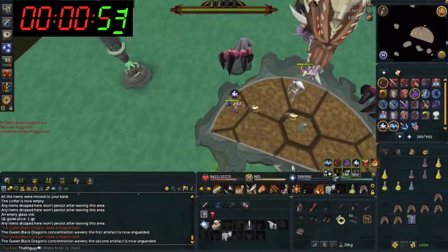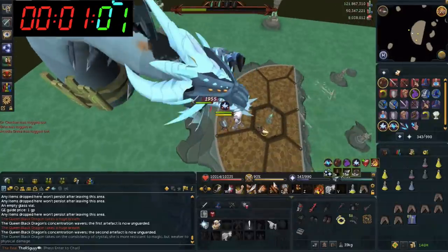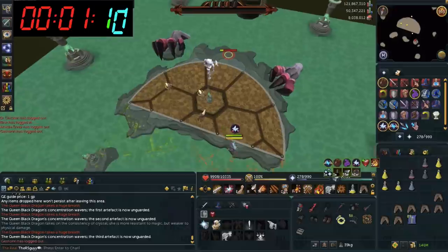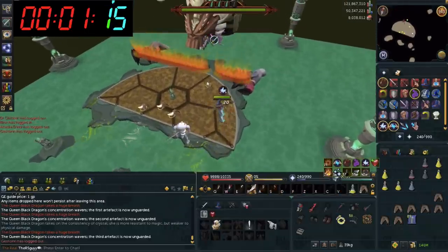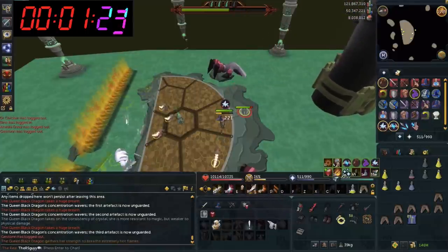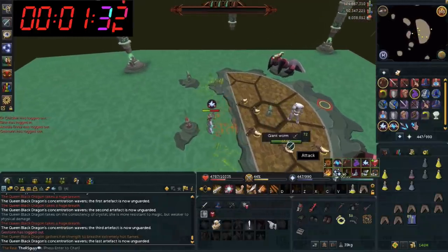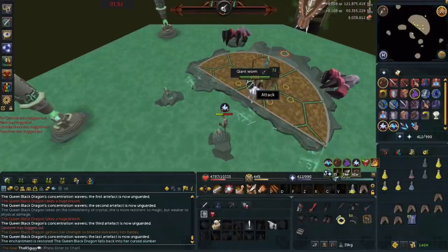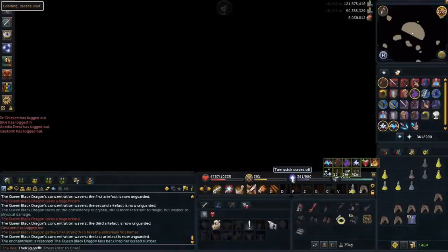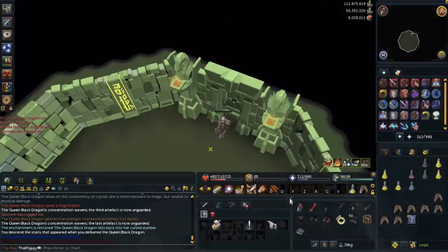When you go to touch an artifact, run back quickly then return to the platform — don't hang around back there or you'll take rapid 150 damage hits. I used a Berserk ability to go even faster and tanked the Super Hot Flames. The kill finished at about 1 minute 33 seconds for a first speed kill attempt. The message is: with high level stats you can just yolo it, get kills, and improve your QBD style over time.